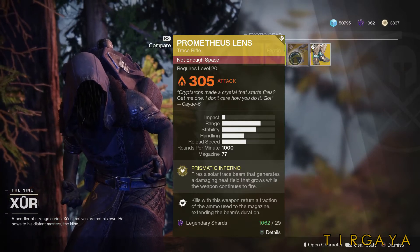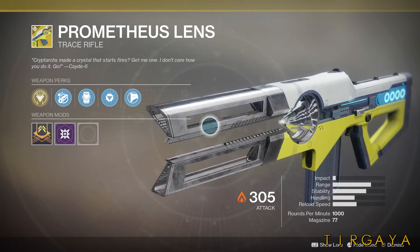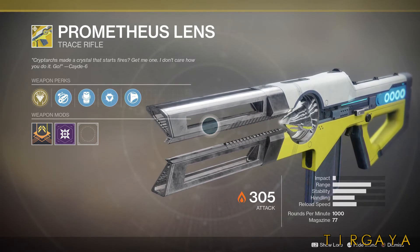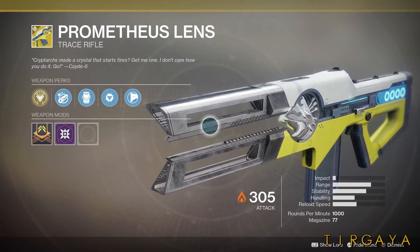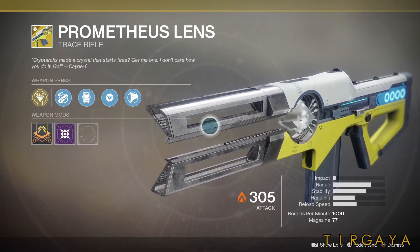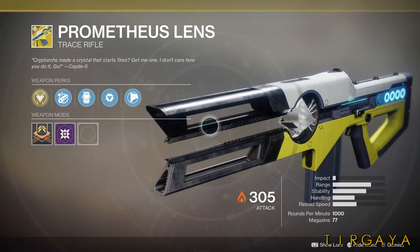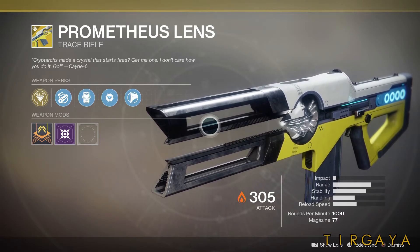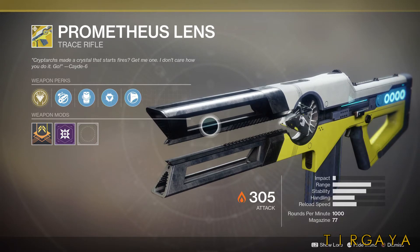Right now it's bugged. In PvP, this thing is giving time-to-kills like a submachine gun, but with the long range of an auto rifle like Oriole's Gift. The community is considering this bugged, and Bungie has acknowledged it and is working on it. But right now, if you go into the Crucible, it's basically laser tag and this is the laser tag gun. So grab it.